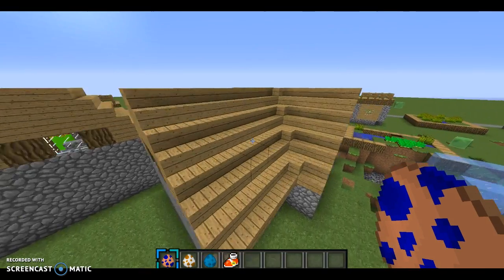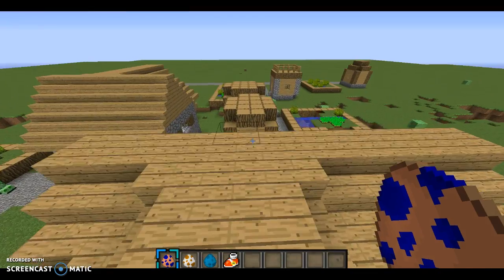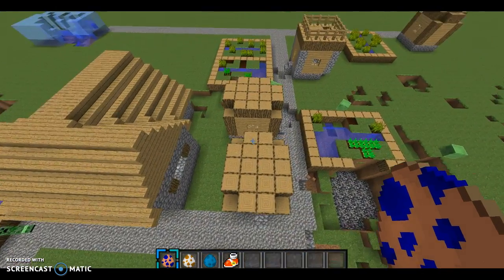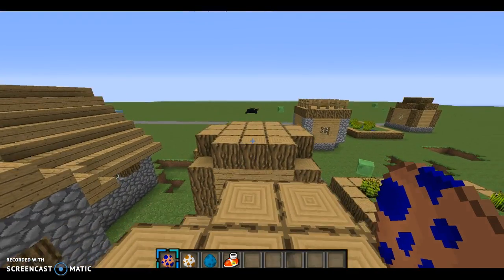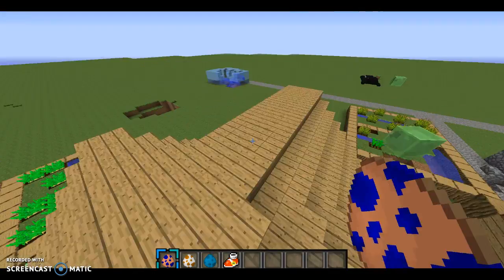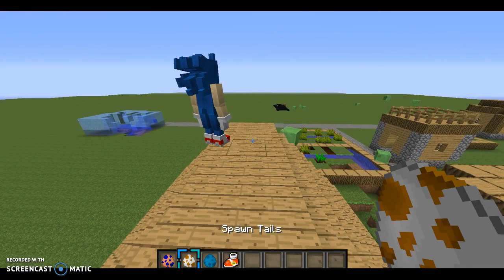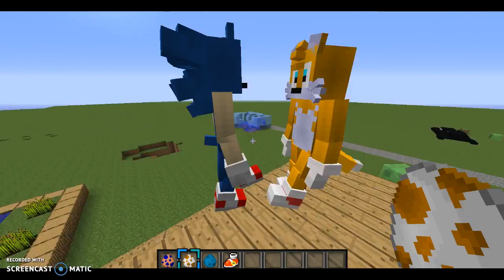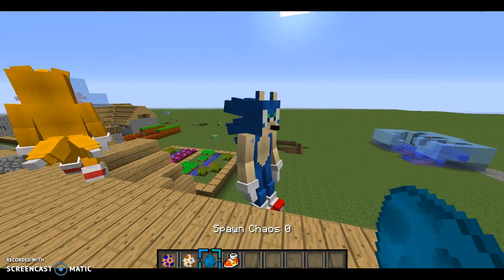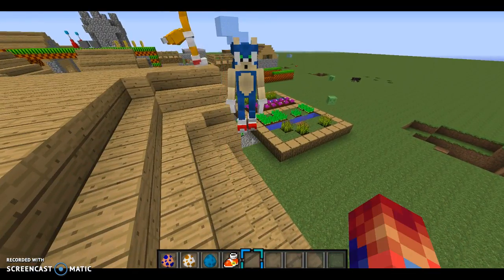There are more mobs, but the only finished ones, or good looking ones - because the others are just regular Steve templates - these actually have their own custom model. Sonic and Tails, sometimes he just runs around.